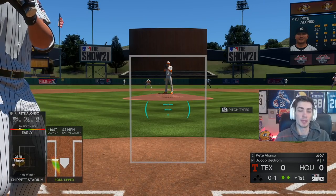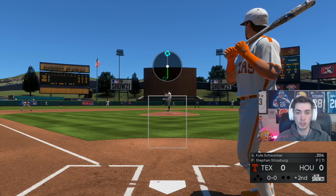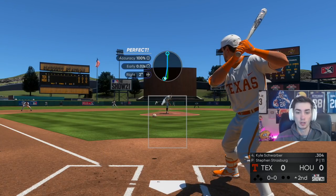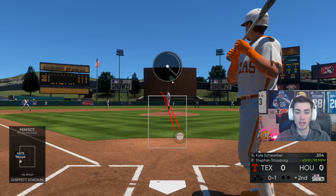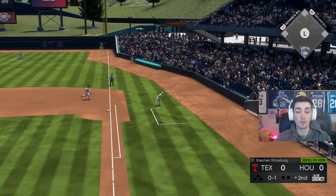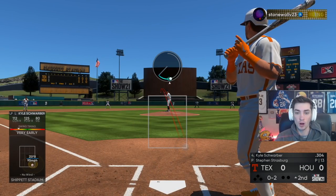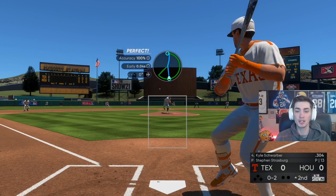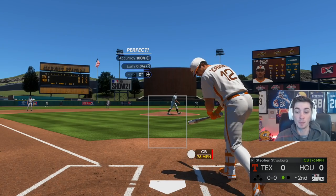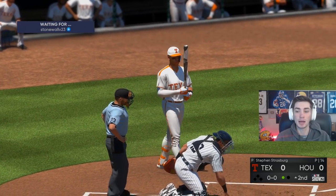We've got to be more disciplined against Jacob deGrom. It's really unfortunate that Strasburg doesn't have a sinker or cutter — those are obviously the two best pitches in the game. If you play any of MLB The Show 21, it's very obvious you need at least one of those pitches to be successful against good players. Against lesser players you can get by with a good curveball for the strikeout, but against good players you need those top two pitches.